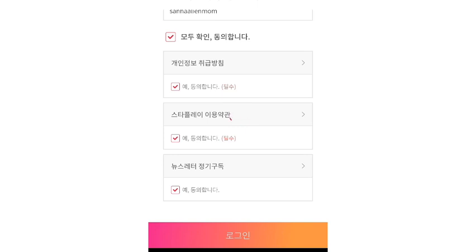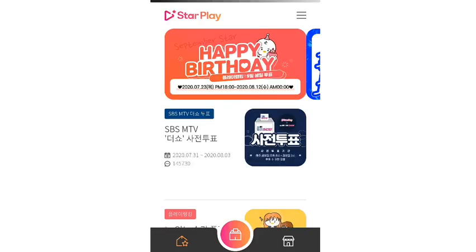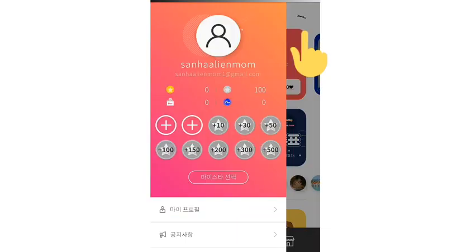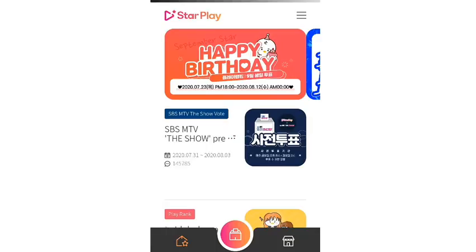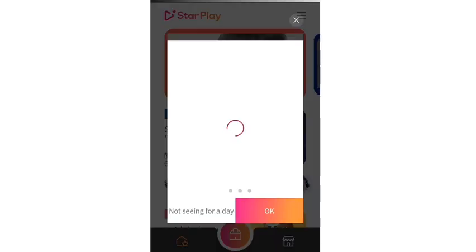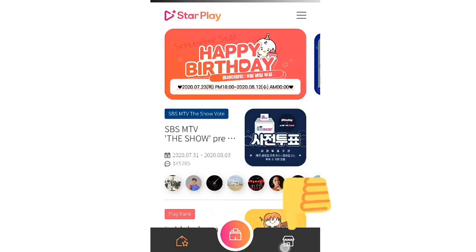It was in Korean by default. We can change the language once you log into the account. Click on the top right side button, and this is how you change the language to English.